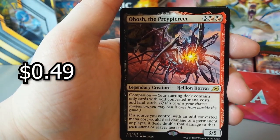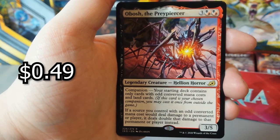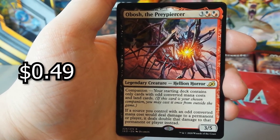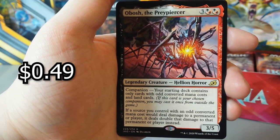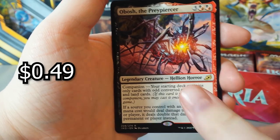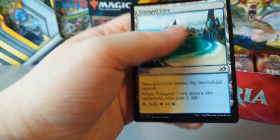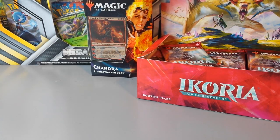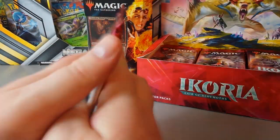What is that? That's the thing from the trailer, isn't it? Oh bosh — the Prey Piercer. So it's a companion — I've never had a companion card. So it sits separate until you can pay it in. That is amazing. And then at the end we have Tranquil Cove, a white-blue. These packs are not letting me down.